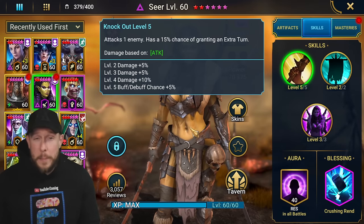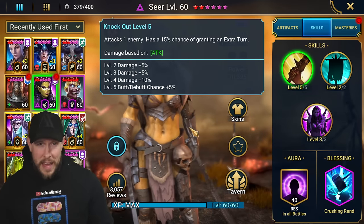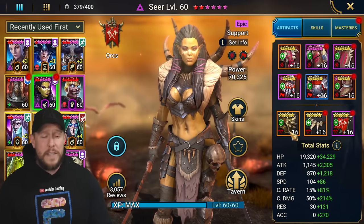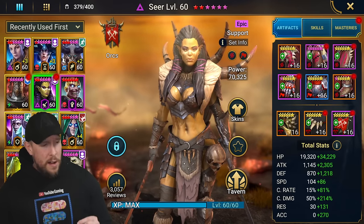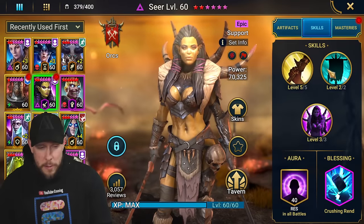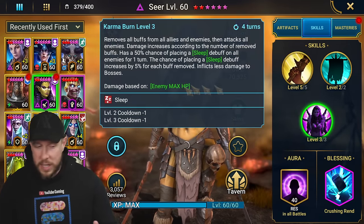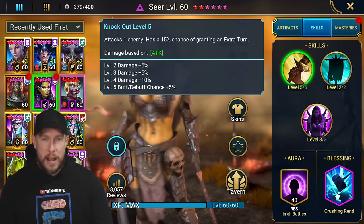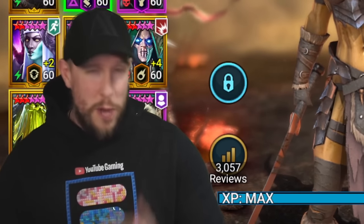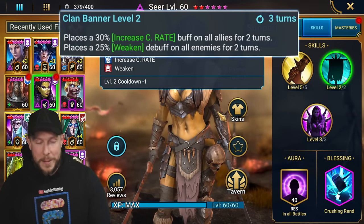Mistake number one: the viewer was running attack percentage on her chest, and attack on the ring and banner. There's nothing wrong with a little attack since we'll be building crit rate and crit damage anyway, and a nice hit on the A1 can be helpful. I do have attack on my ring — but everywhere else should be HP for survivability. The A3 has no attack scalability whatsoever, so attack percentage on the chest is not a priority.